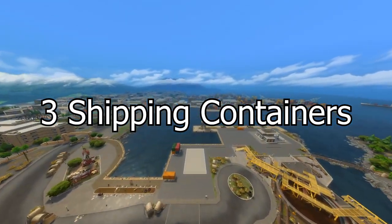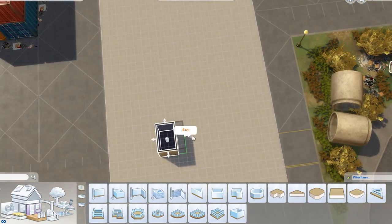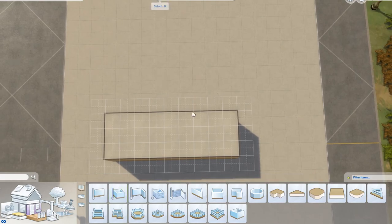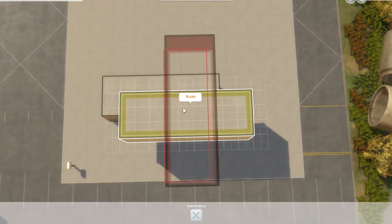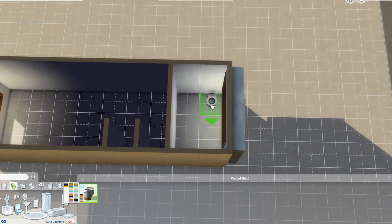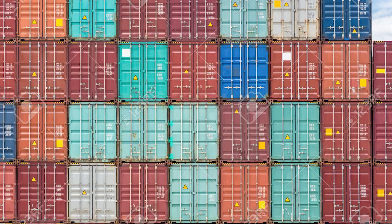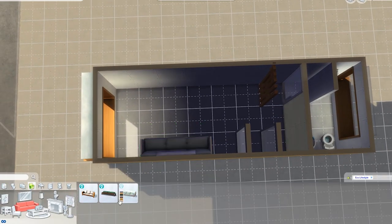As you can see, we're flying into Port Promise in Evergreen Harbour to a lot here close to the docks. I was going to make this build originally at Grim's Quarry, but it didn't really suit the neighbourhood. I think this suits a shipping container build the most because if you go across the water there's actually a whole stack of shipping containers, as well as the decorative shipping containers we have just here.